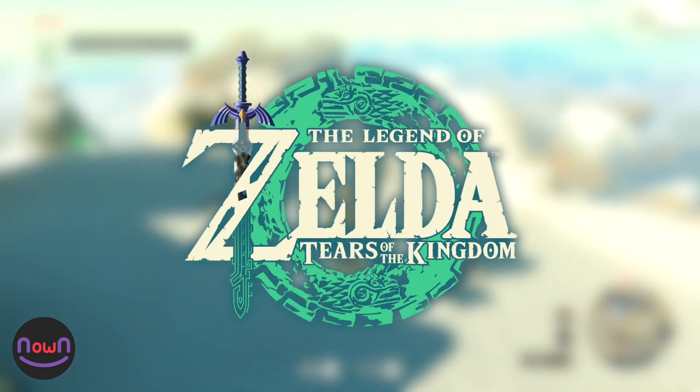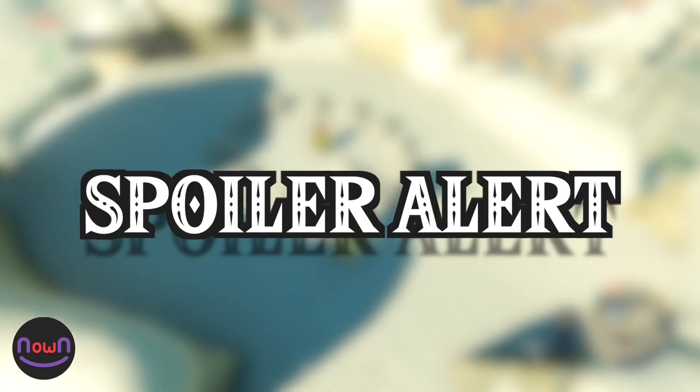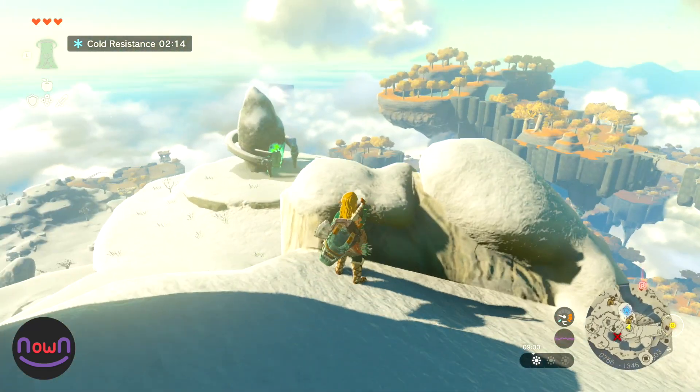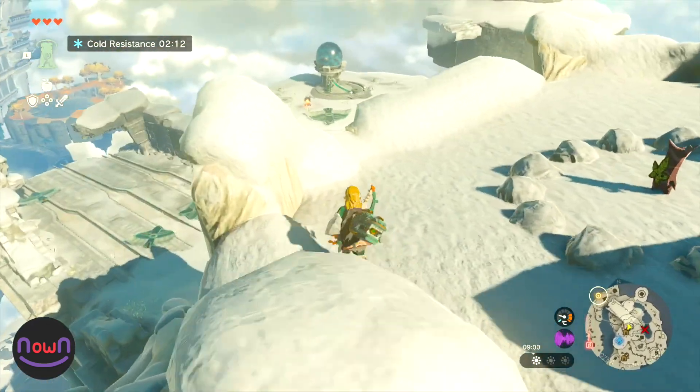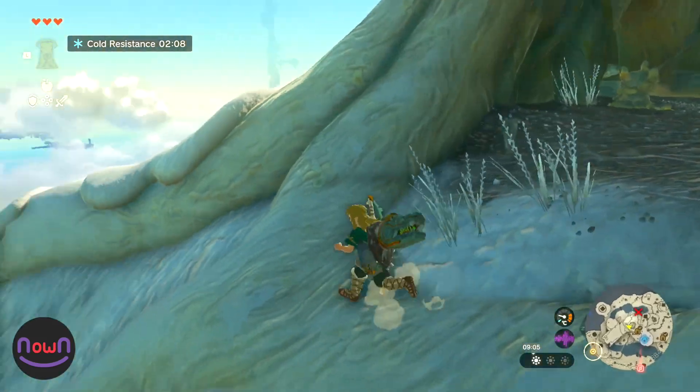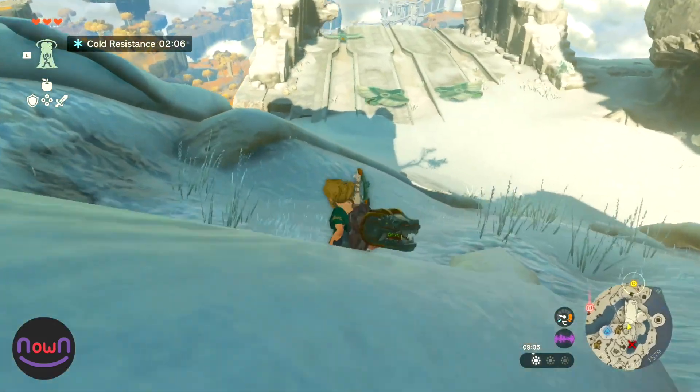This Zelda Tears of the Kingdom guide includes spoilers, so it's only for those looking for help. If you're looking for the Recall ability or fourth shrine, you've probably already obtained Ultra Hand, Fuse, and Ascend. You will need all of these to progress to the fourth shrine.